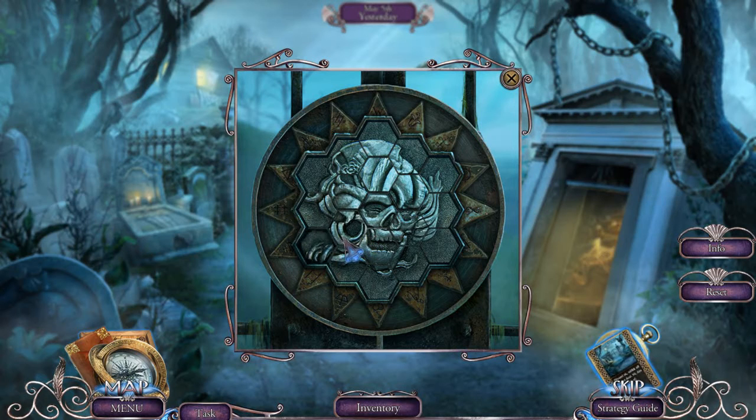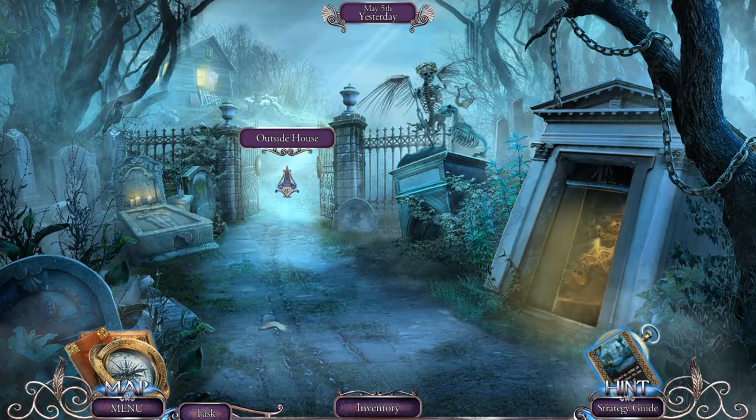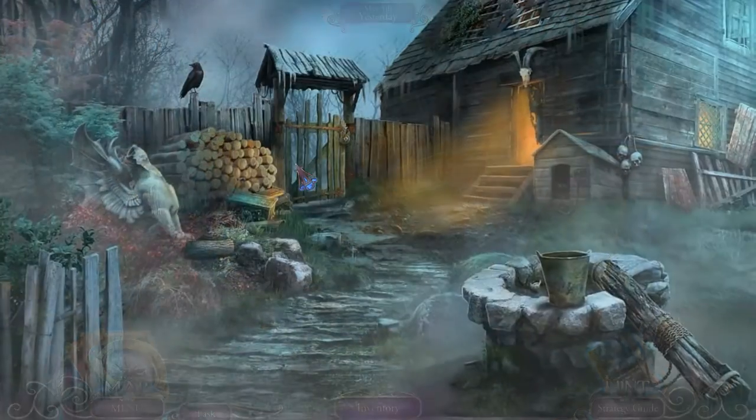This one is weird — I don't know what to do with this one. But I don't know which one's wrong, though. I nearly skipped, nearly but not all the way. Bucket handle and a coin, but we need to go to the outside house. Let's do it.